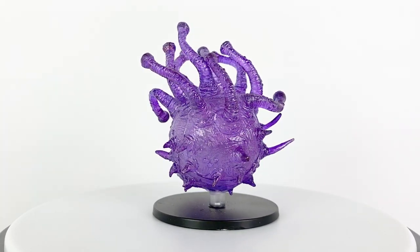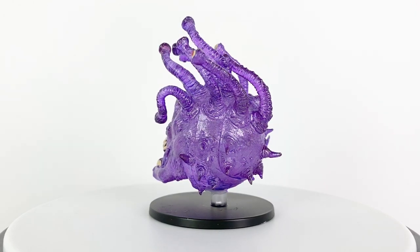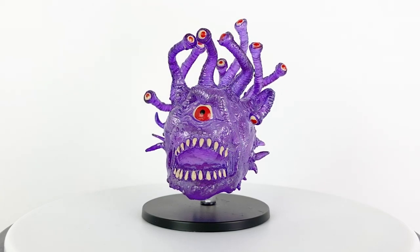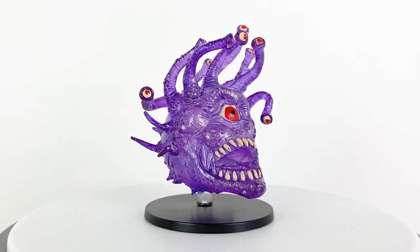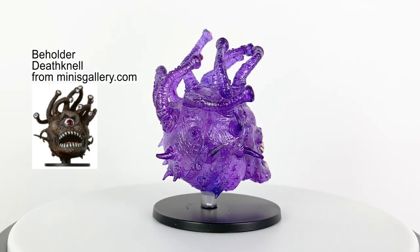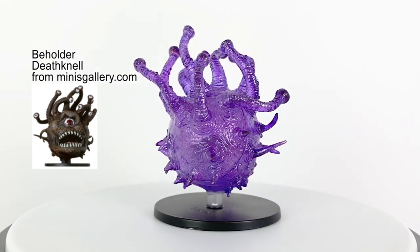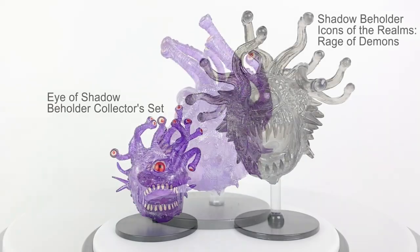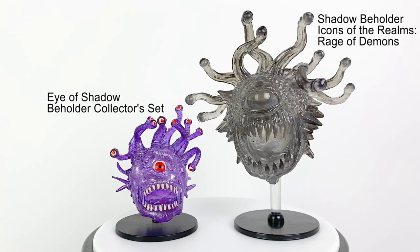Until the effect ends, the beholder and any other shadow creatures nearby gain concealment while next to the shadow bond ray victim. While we don't have an official stat block for a shadow beholder in 5th edition, you can make one by adapting the 4th edition abilities using the shadow dragon template in the 5th edition monster manual. This sculpt was originally a regular beholder from the 2005 set called Deathknell. We do have a shadow beholder mini in the Icons of the Realms set Rage of Demons. It was considered very rare and can be hard to track down on the aftermarket.